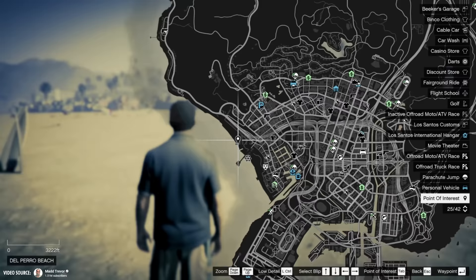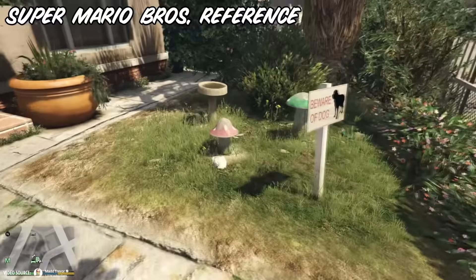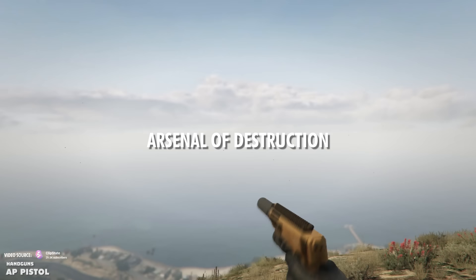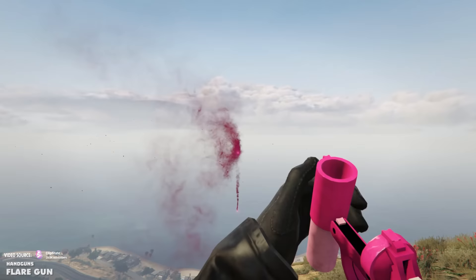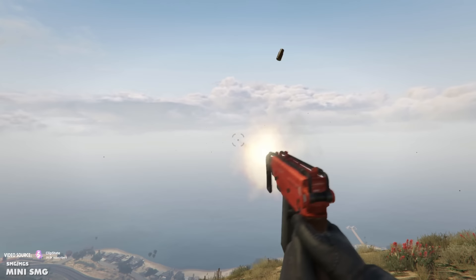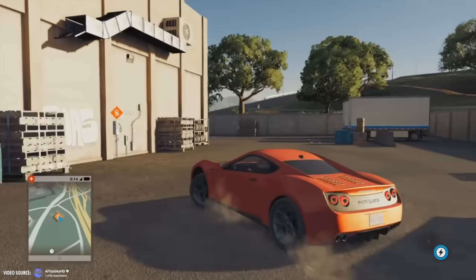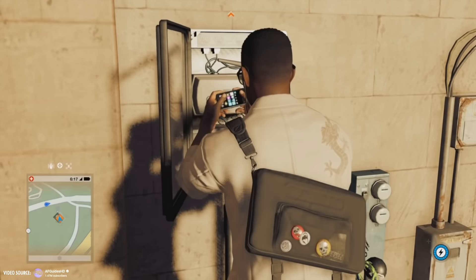You'll be able to embark on quests to find missing people, adding depth and immersion to the game. The arsenal of destruction in GTA 6 is impressive, with weapons ranging from pistols and shotguns to heavy artillery. You'll also equip yourself with an assortment of tools such as lockpicks and hacking devices, with this evolving list of tools promising versatility as you navigate diverse challenges.